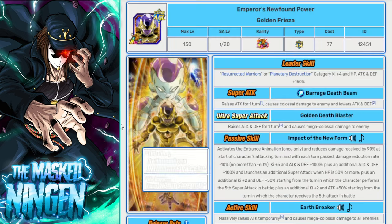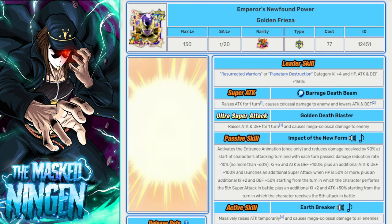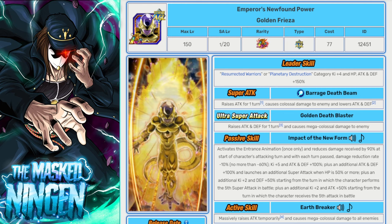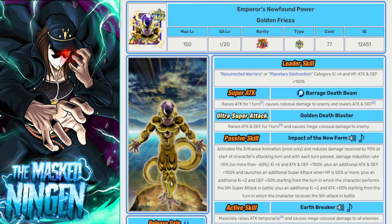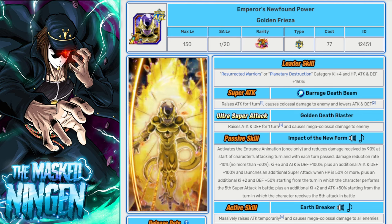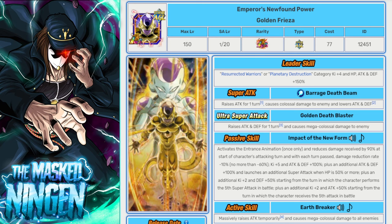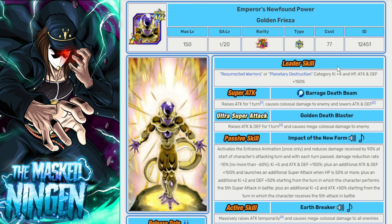Then we have Golden Freezer, who is going to be a go-to option as the main defensive unit for the team. He'll be able to tank in slot one, and EZAs are not particularly long events so you don't have to worry about him losing all of his damage reduction — EZA events usually end around turn three or four. He does a relatively decent amount of damage, gets an additional super, and then you have your big guns in slot two like STR LR Cooler going off to do a ton of damage as well. Golden Freezer is definitely a go-to unit, and you want to prioritize LRs so you can get the Legendary Power link up.